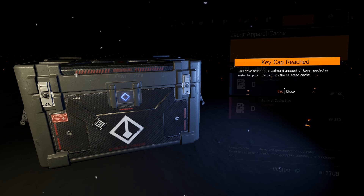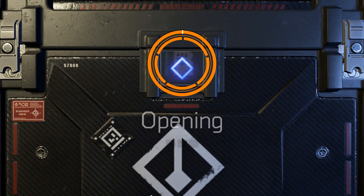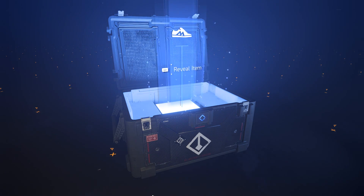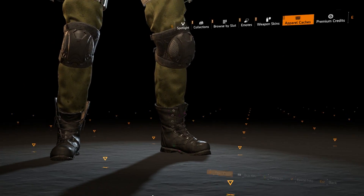Now if you guys don't know, these are all the new things coming into the game. These are the special caches. 'You have reached the maximum amount of keys needed' — okay, sure. Oh, we can open them, never mind. I thought that was Space Bar. Reveal the item — we got some Hyena shoes, pretty nifty.